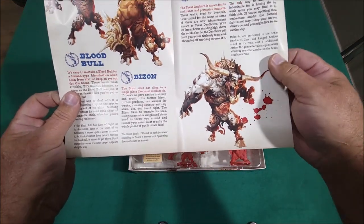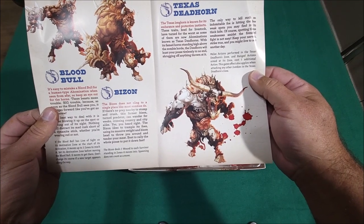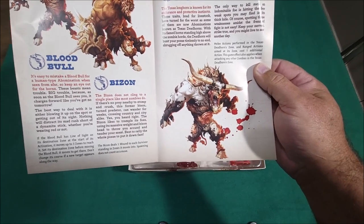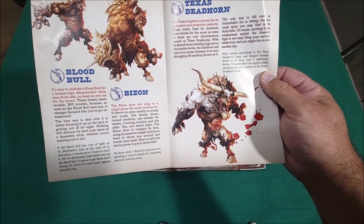And Texas Deadhorn - melee actions performed in the Texas Deadhorn zone and range actions aimed at its zone cost one additional action. Holy crap! This game effect also applies when attacking any other zombies in the Texas Deadhorn's zone. Wow!